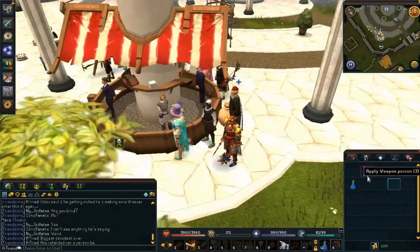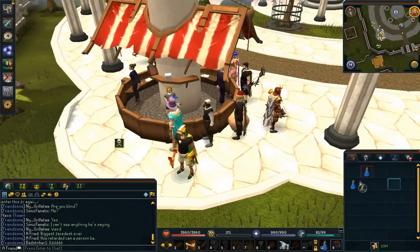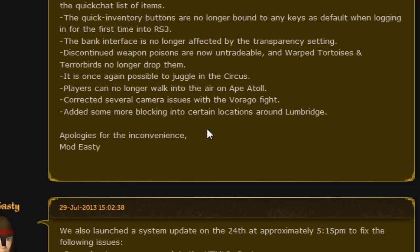If you haven't played RuneScape for the past year, since the Evolution of Combat they changed the weapon poison. You can no longer use weapon poison to poison your weapon; instead you drink it, and every single weapon that you equip will be poisoned for the next seven minutes.